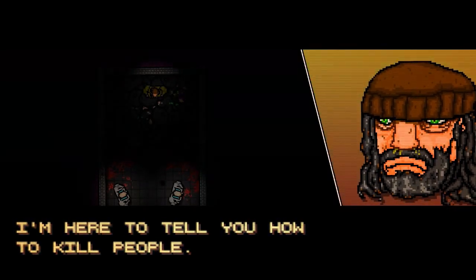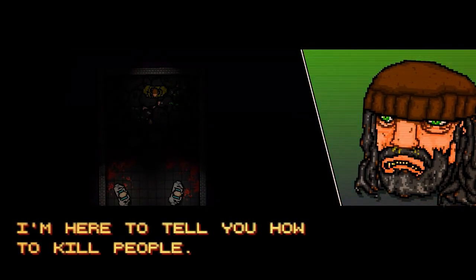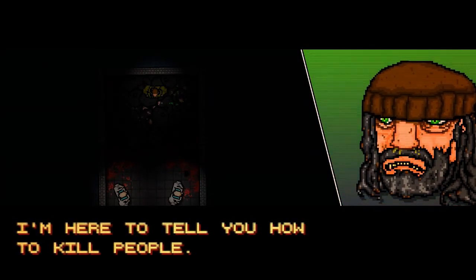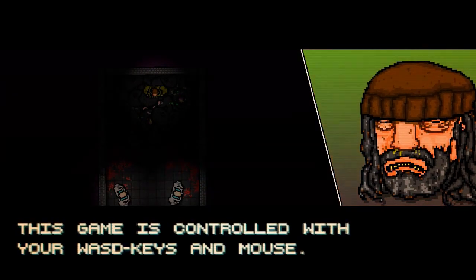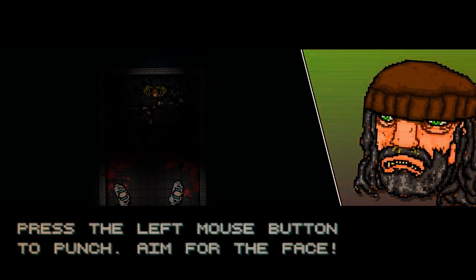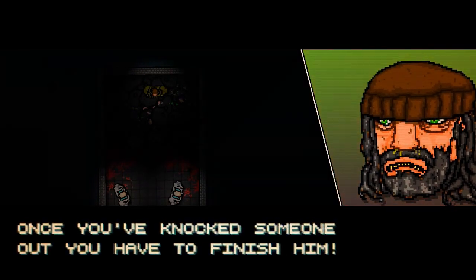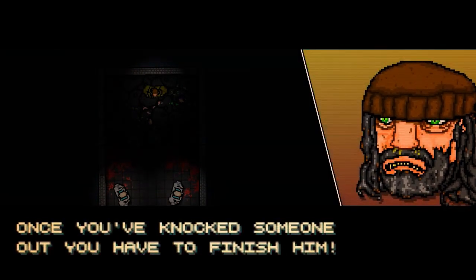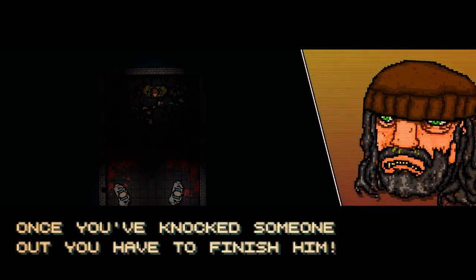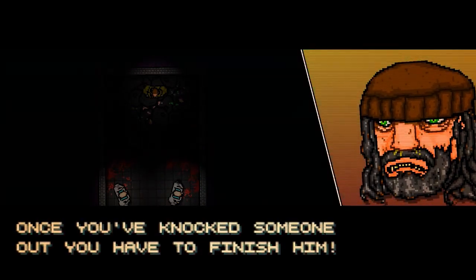Yo guys, what's up, it's tdubs. So this game is controlled with your WASD keys and mouse. Press the left mouse button to punch, aim for the face. The guy on the right is talking — he says once you've knocked someone out, you have to finish him.